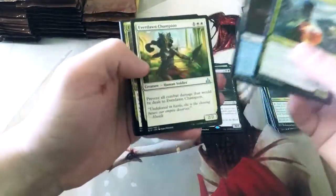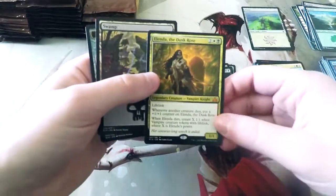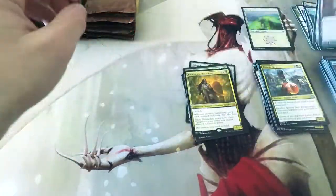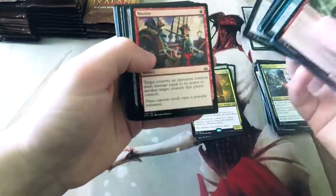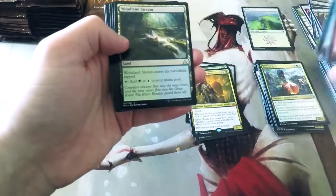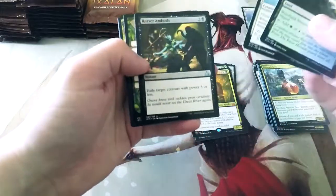Atzakan Seer again, and our rare — here we go. This is one of the cards I was hoping to pull: Alenda, the Dusk Rose. There's a lot of hype around her because she is fantastic. They used her on the Command Zone podcast — they did a commander deck with her, which gets a little awkward with her ability because she kind of has to go to the graveyard, which isn't necessarily a bad thing, but it makes it a little awkward.